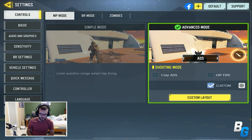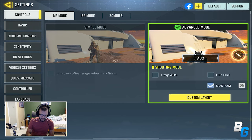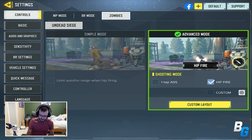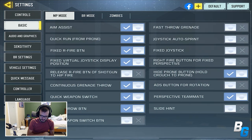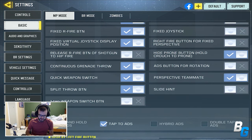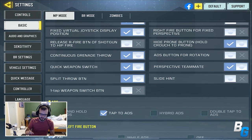The next thing I want to talk about is the settings — there are a lot of new additions. In the custom layouts, you're now able to hide the Call of Duty Mobile logo, or move it if you want. There is now the Zombies Undead Siege HUD you can mess with before it comes out this weekend. There's also the Perspective Teammate setting — not available for low-end devices, but for mid to high-end, it creates a see-through for your teammates, so you'll see them through walls with a blue highlight.